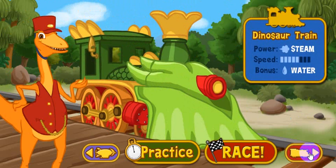This is the dinosaur train. It's powered by steam. Water turns into steam when it's heated up, so look for water towers along the track to give your steam a boost. Select the practice button to try out this engine before you race.